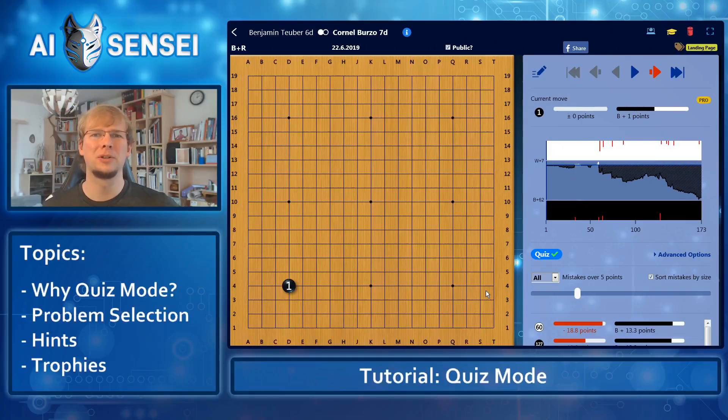If you want to improve quickly, you should try to learn something from each game you play. For that, you need to do three things: first, identify your mistakes; second, understand your mistakes; and third, remember the correct moves. In the previous videos, we have seen how AI Sensei can help you identify and understand your mistakes. Depending on your rank, you might still find it useful to discuss the game with a human, so you can share the link with your teacher or post your game in our Discord channel or Facebook user group.